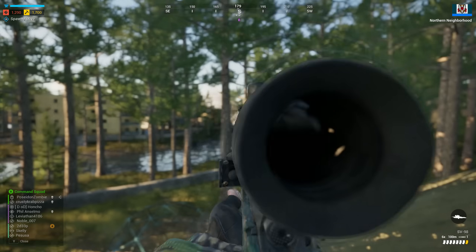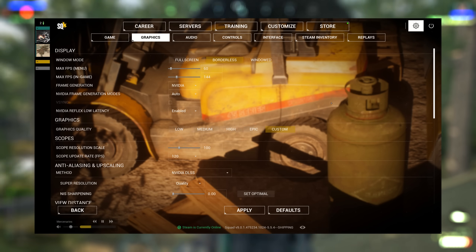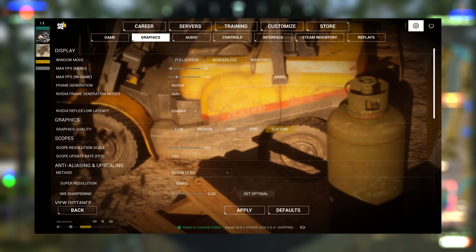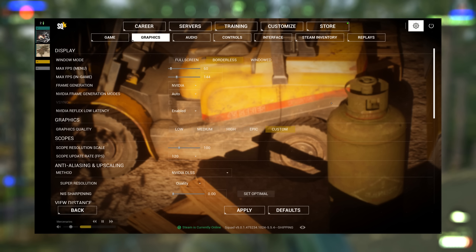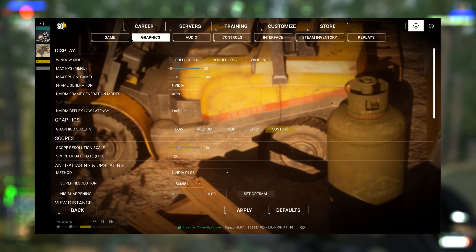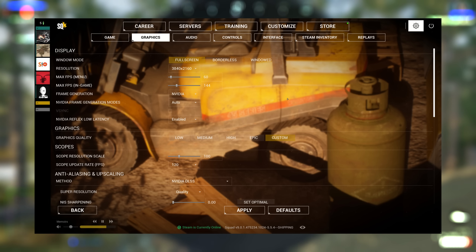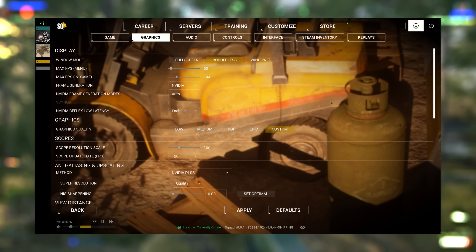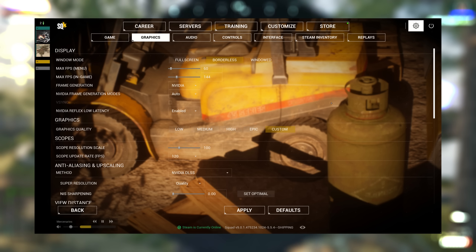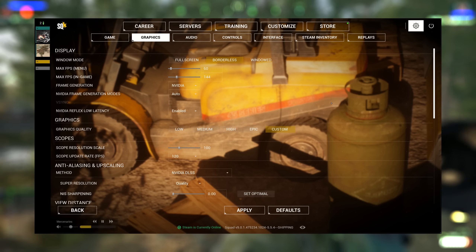When I tried it on my 1080p monitor, my FPS did fairly fly off the scale. I have my game set to borderless because I am forever tabbing in and out, be it due to admin duties or content-related stuff. But if you play Squad for longer sessions or never tab out, you probably want to go full screen. Set your resolution to what your monitor is - mine is 3840 by 2160. FPS is capped at 60 in menu and 144 in-game to match my monitor's refresh rate.